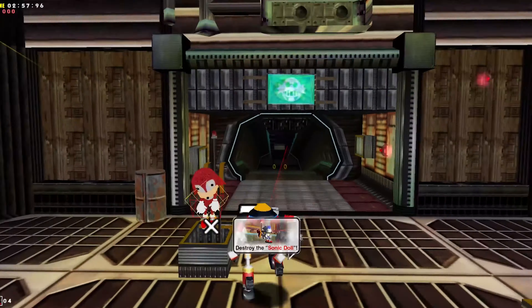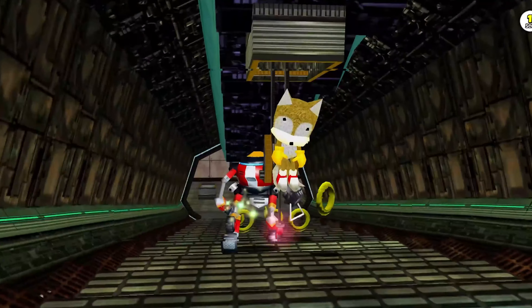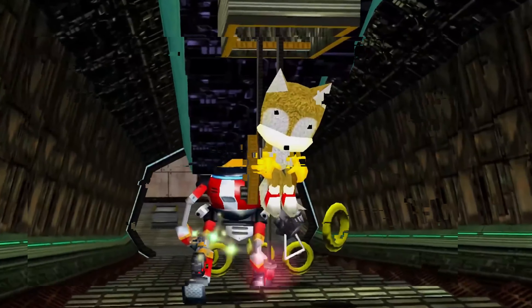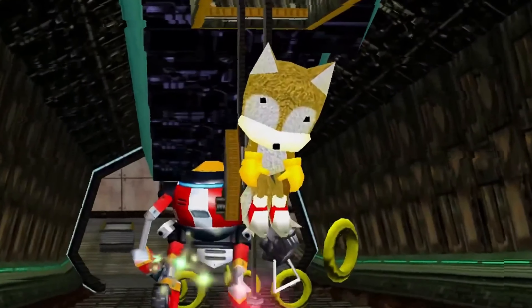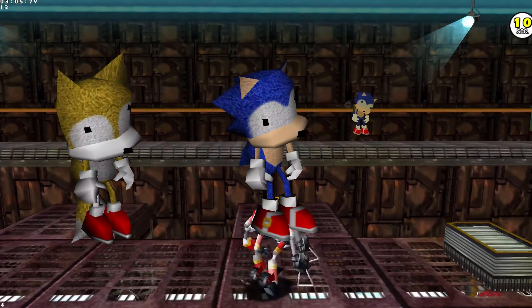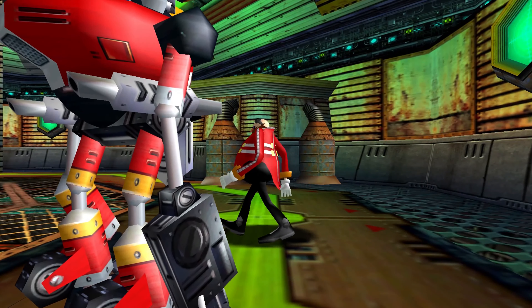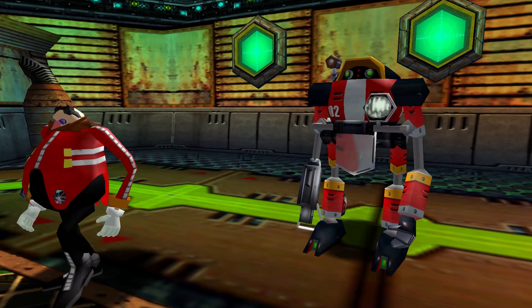Let me know in the comments which one you guys prefer. So Gamma gets to shoot plushies of Knuckles and Tails and finishes off the level by destroying a Sonic doll. With these dangerous hostiles neutralized, Eggman starts to believe that Gamma is ready to serve aboard his flying fortress, the Egg Carrier.